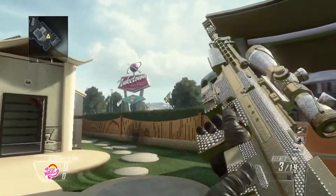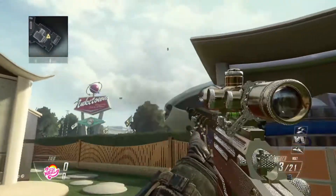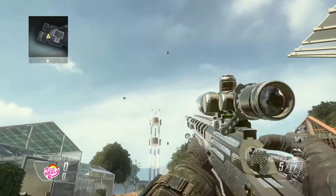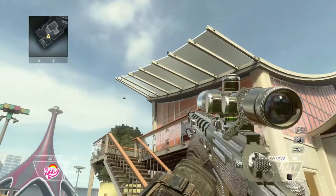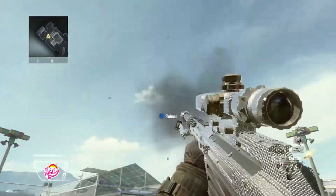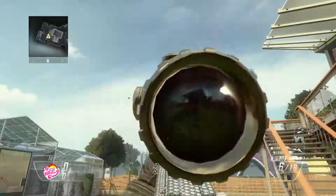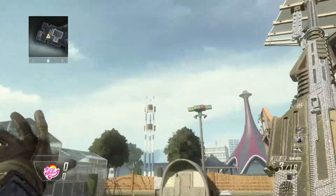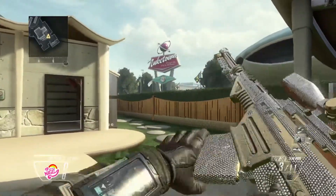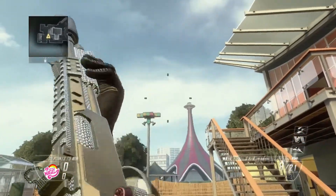Diamond camo in Black Ops 2 is pretty unique and really cool looking. I really like how it's kind of like a gold camo but with diamond studs on it — not every single part of the gun is filled with diamond studs, it's basically gold all over the gun but in some areas there are diamonds too. That made Black Ops 2 diamond camo really unique compared to later Call of Duty games, and I have to give a shoutout to how detailed the patterns were.